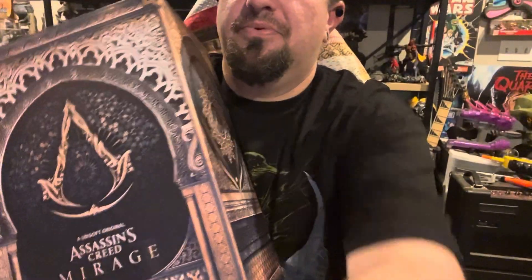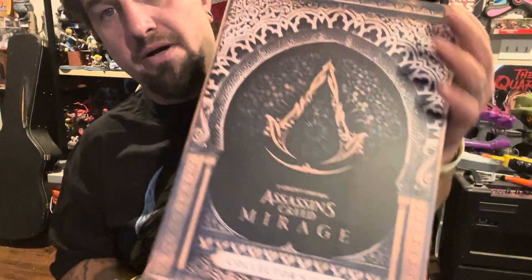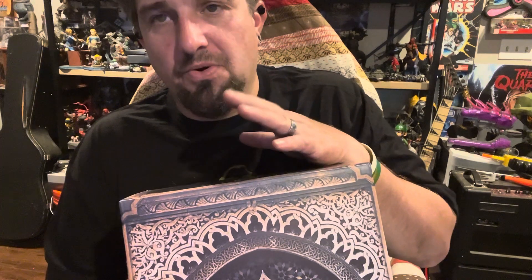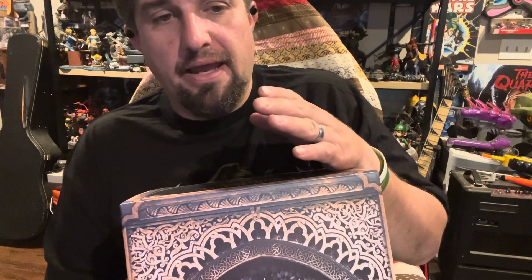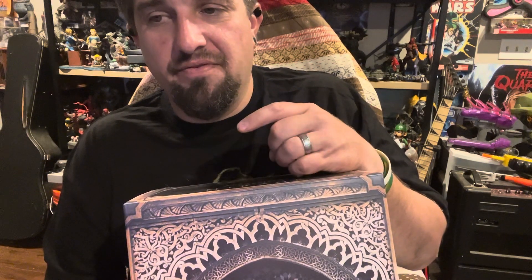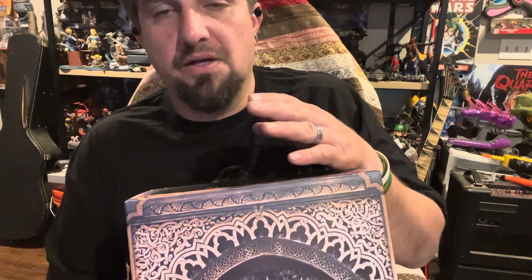I pre-ordered this over a year ago and it finally came out, so let's go ahead and jump right into this. It's got a pretty cool box, really cool design on the box. I actually didn't know this, but a few of my subs have informed me — I'm pretty unknowledgeable when it comes to Assassin's Creed — that Mirage was actually meant to be a DLC for Valhalla and ended up becoming its own game. The main protagonist of Mirage is actually a large antagonist in Valhalla, which I thought was pretty cool.